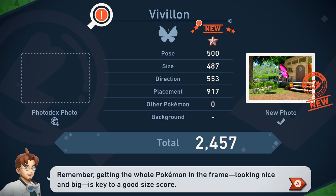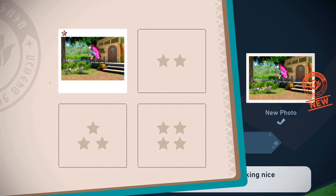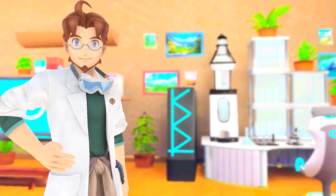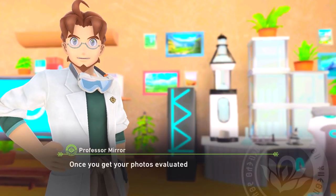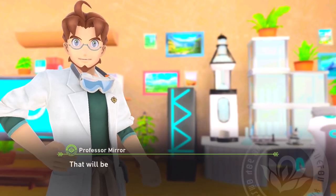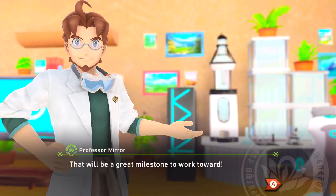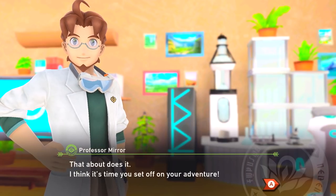Next is Vivillon, a new addition to our research. Nice work. I see it's in flight. This isn't a bad shot at all. And not as many points, but still pretty good. Remember, getting the whole Pokemon in the frame, looking nice and big, is key to a good size score. Once you get your photos evaluated, you can use them to fill out your very own Pokemon Photodex. I think it's time you set off on your adventure.